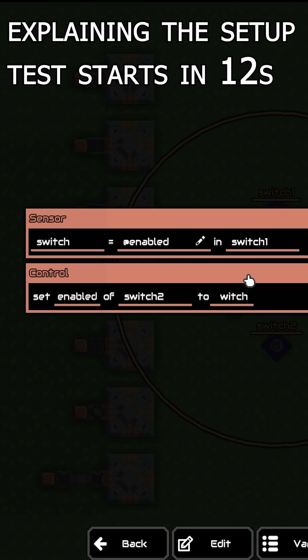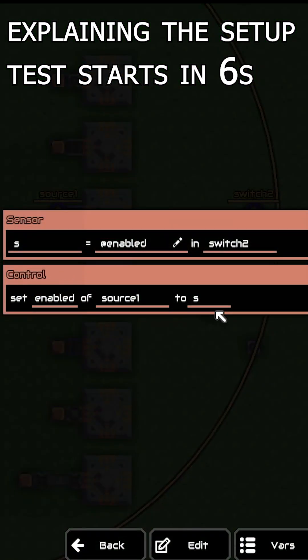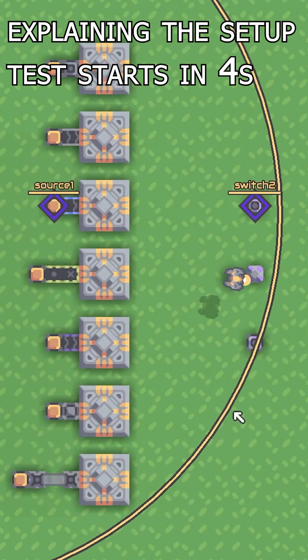This is the setup for the mini processor, if you want to look at it. And this is the setup for the logistics processors. It just turns the source on and off based on if the switch is on and off.